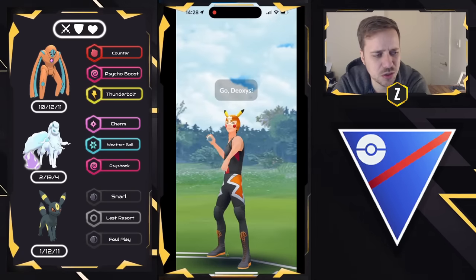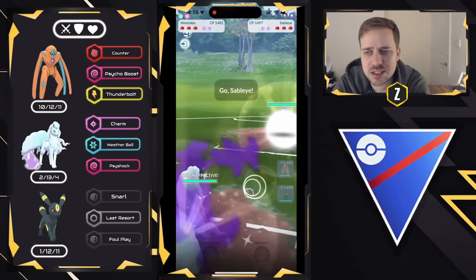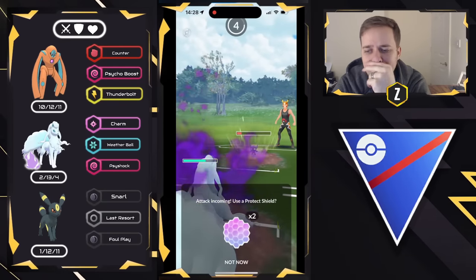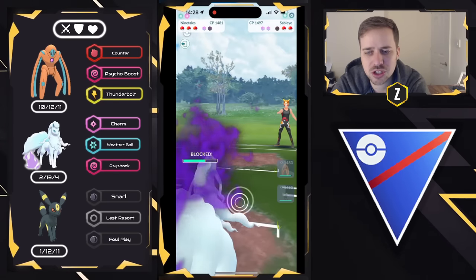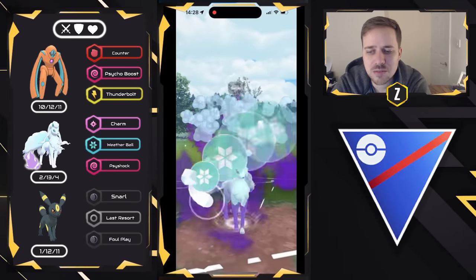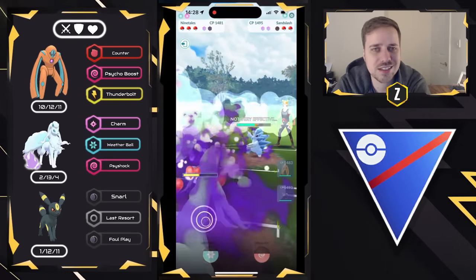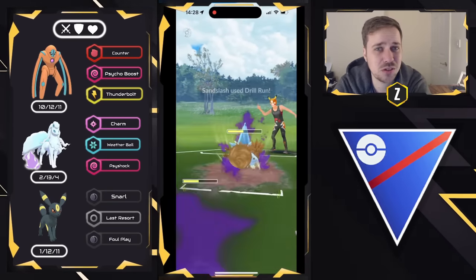Alright, moving into the next one. We got Shadow Alolan Sandslash — a huge lead right here, we'll take those. They do swap out into Sableye, so I'm going to go ahead and bring in Alolan Ninetales and look to Charm down. Now there is a case to be made to bring in Umbreon right here — still a great cover, but you don't necessarily need to give up a shield in order to win. The Alolan Sandslash comes back in. My thought process is to just shred it down with Charm, and then if it's something like a Medicham in the back, Defense Form Deoxys still really does well in that matchup, and Umbreon still does well too.